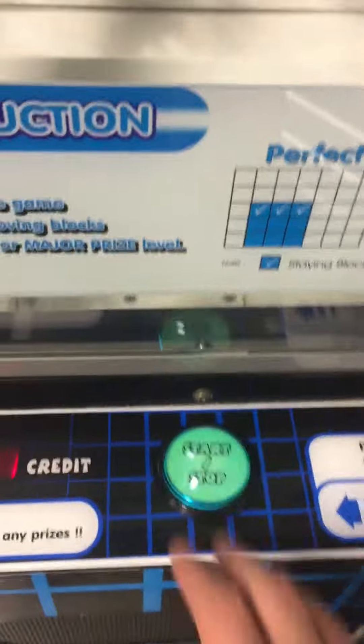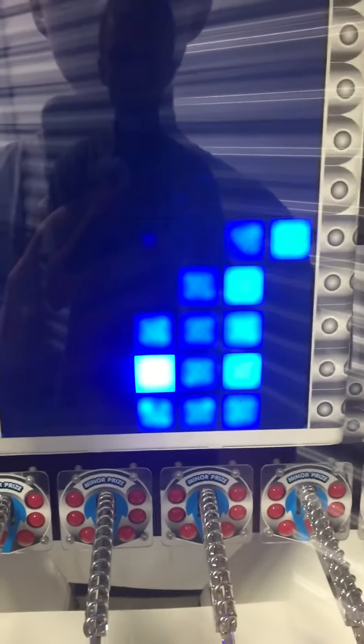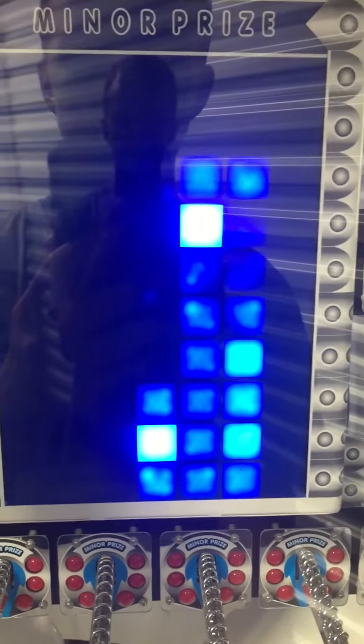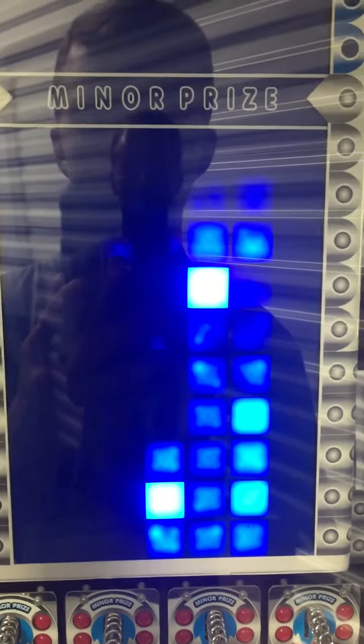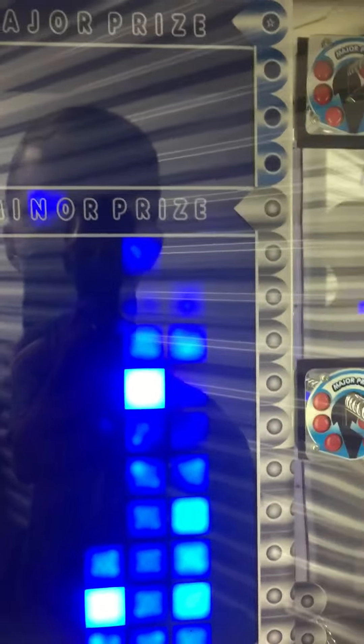The credit button lights up. Stack the blocks — you can adjust the cube speed as well as the difficulty level, and then obviously the major prize. You can set it to one in 800 plays. You can also adjust the sound.